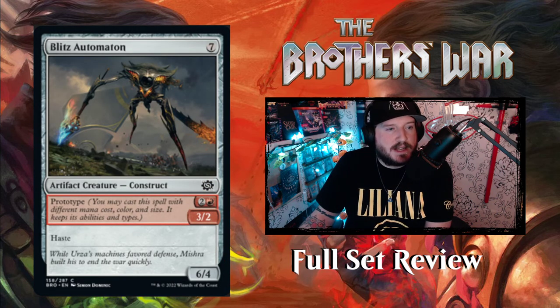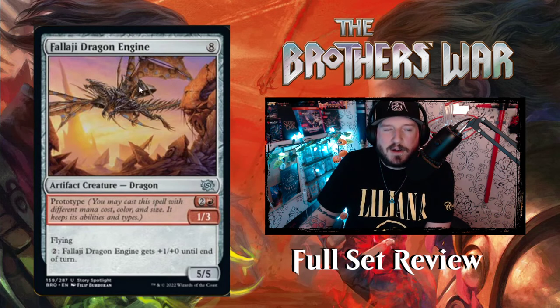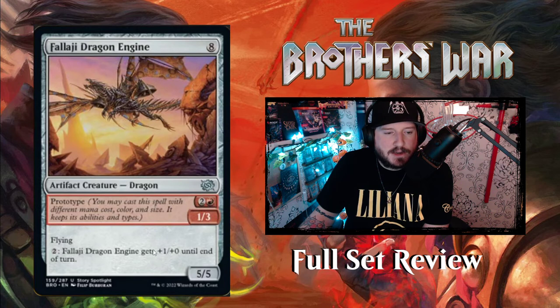Then we've got the prototype cards for red. We've got Blitz Automaton — seven mana for a 6/4 artifact creature construct with haste, or two and a red for a 3/2 artifact creature construct with haste. Pretty good. Then we've got Falaji Dragon Engine — this is the dragon that Mishra melds with to become endgame Mishra, and they're really scary looking. Falaji Dragon Engine is eight mana for a 5/5 artifact creature dragon with flying; pay two and it gets plus one, plus zero until end of turn. Or you can prototype it for two and a red — it becomes a 1/3 artifact creature dragon with flying and fire breathing.